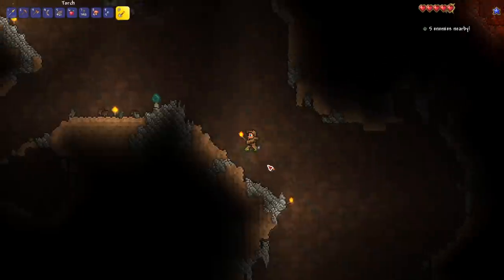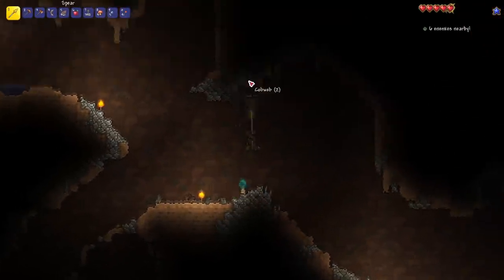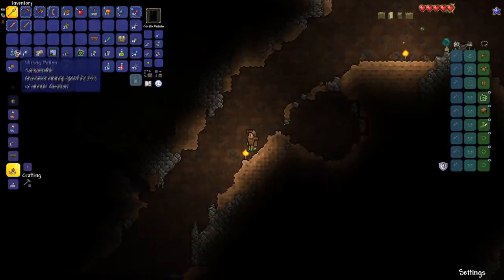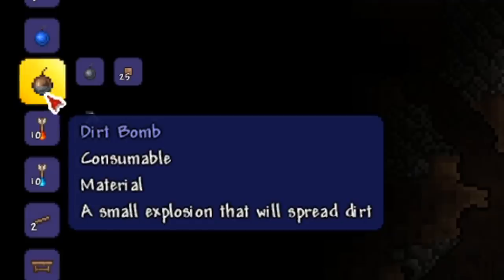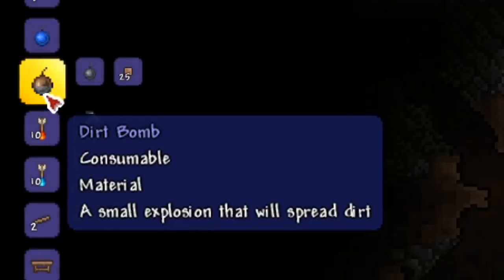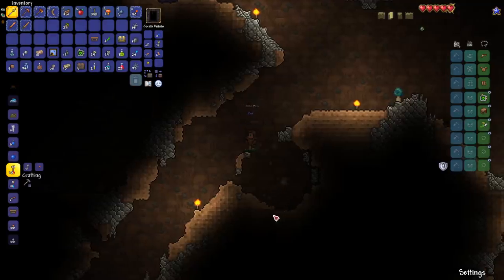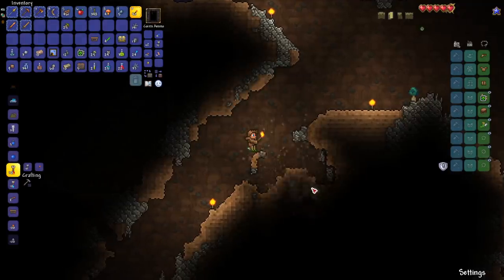Going deeper — I'm watching for traps. I compete for the esports Terraria team... the Team Solo Made esports Terraria team. It doesn't exist, don't look it up. We found a Dirt Bomb — 'a small explosion that will spread dirt.' We've seen this in a mod before and it looks really cool. Let's test it out — does exactly what you'd expect!